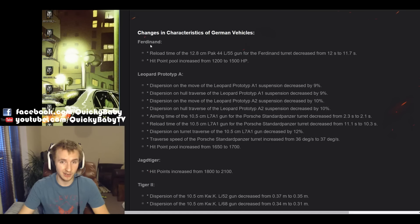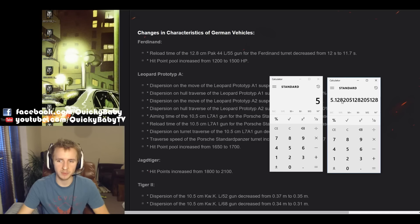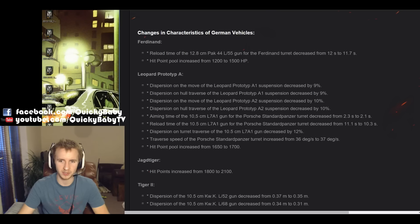Now onto German vehicles. The Ferdinand, the tier 8 German tank destroyer, is getting above 300 hit points added to its health pool, up to 1,500. In addition, its rate of fire is being slightly increased by 0.3, meaning its rate of fire will go from 5 rounds a minute to 5.13. So this vehicle is more durable and more dangerous as well.